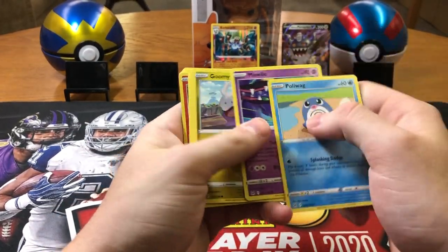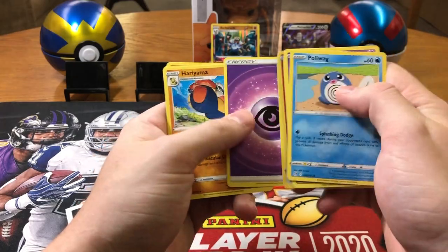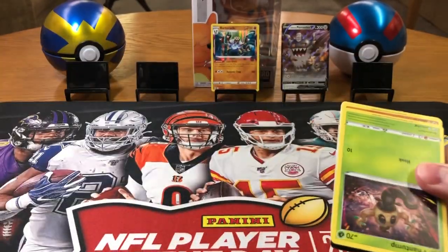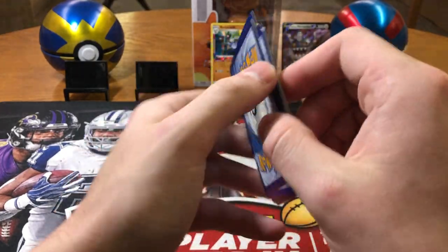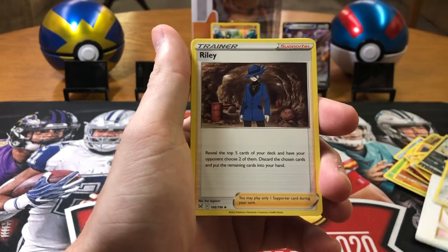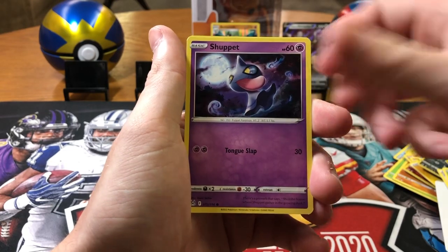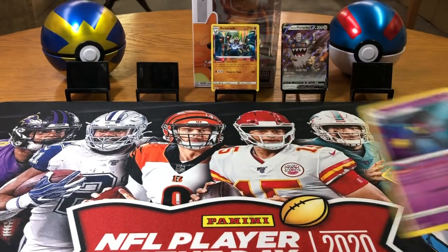Poliwag, Mawile, Goomy, Gligar, Slugma, Litwick, Porygon Z, and some more base. Oh yeah, I forgot to be doing the pack trick — I'm starting that now, totally forgot. Got a V-Star card in here, maybe that's good luck. Fantina, Bronzong, Riley, Phantump, Makita, Electric, Munchlax, Shuppet, Electric — and a non-holo rare Banette. A lot of these names are so difficult.